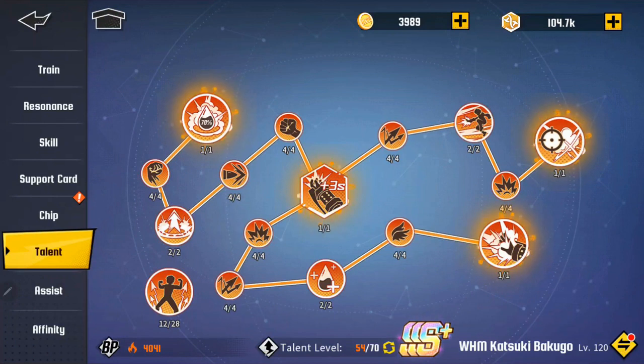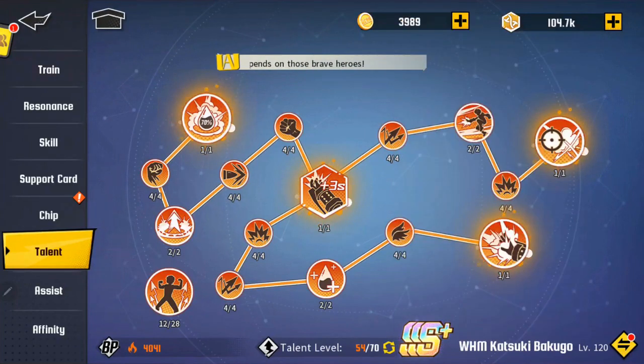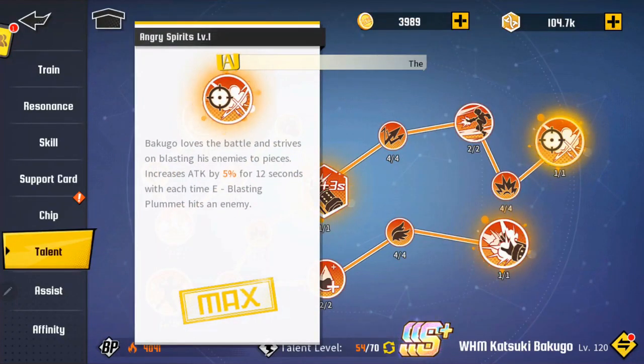His talents are fully maxed out. The first tree ends with Passionate Warmth: Bakugo's body temperature continues to rise during battle making him deadlier by the second — when Temporary Sweat is at 30% or 70% of max storage, increase attack by 30 then 60 for seven seconds. Then we've got Angry Spirits: Bakugo loves the battle and strives on blasting his enemies to pieces, increasing attack by 5% for 12 seconds each time E-Blasting Plummet hits an enemy.